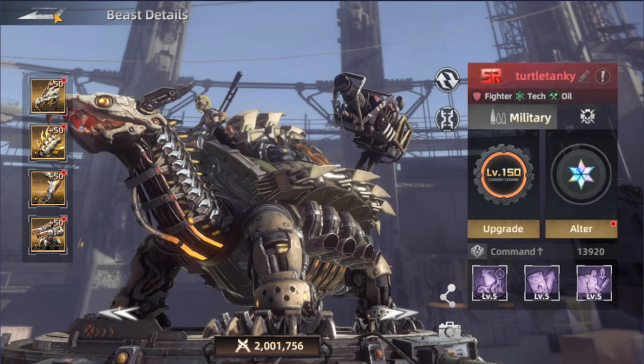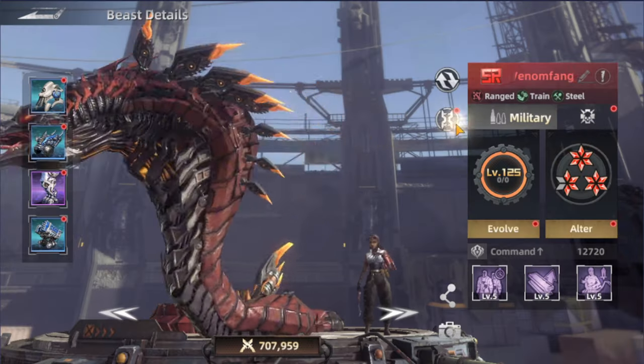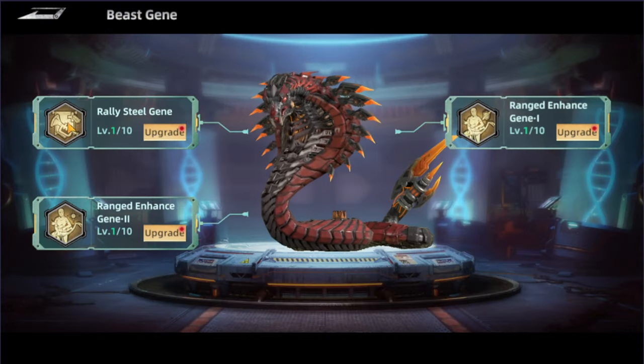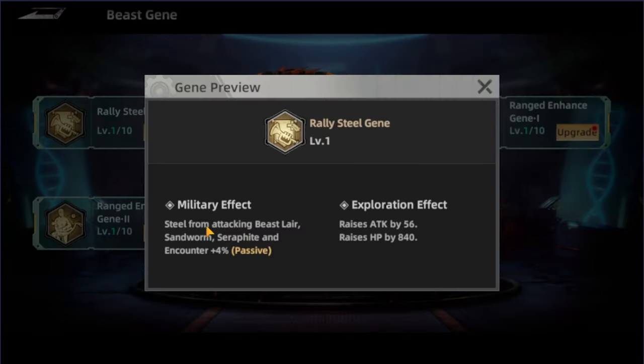The top three on the list today is Venom Bang. Checking the genie, it's the first skill as well — the 'Rally Steel Genie.' This is going to increase the steel gathering from the same areas: attacking the beast layer, the sand swarm, the surf fight, and the encounter. It's at level 1 right now so it's just 4%, but once maxed it's going to be 50%. So this is really, really important to be working on.